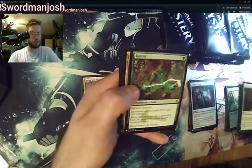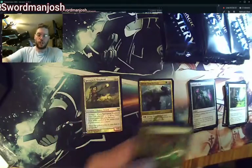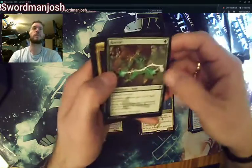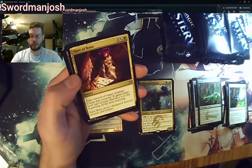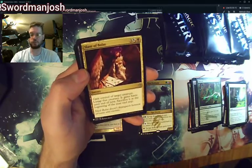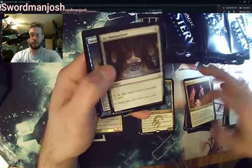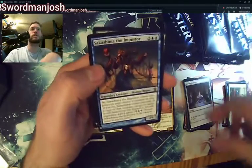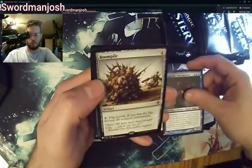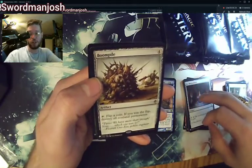Pathwarner, Rancor — that's a good uncommon reprint. My cat Quinny, you're not playing Magic today, lay down. Rancor again. Slave of Bolas, Icy Manipulator, Shakishima the Impostor — that's a fun card. BoomPile: flip a coin — if you win the flip, destroy all non-land permanents. Interesting.